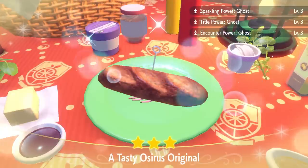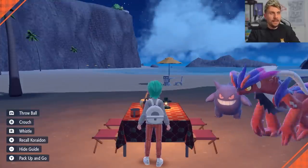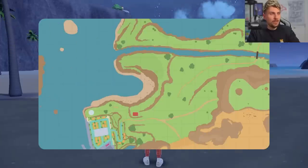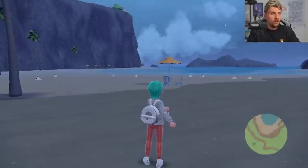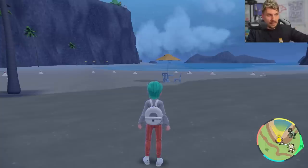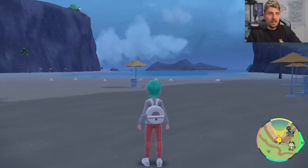We've got Sparkling Power and Encounter Power Level 3 for Ghost — that's all we need. Once we take the picnic down, here's exactly where we're located on the map: just north of Porto Marinada in this part of the beach area. Because you're backed onto the cliff, you'll have no worry about any Sandygast spawning behind you, and you've got a clear view of the entire beach to see every single spawn.